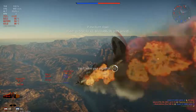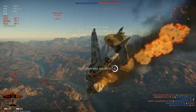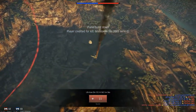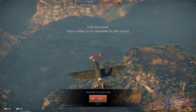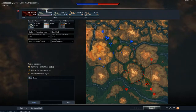So much for the Heinkel 111. I haven't figured out which key you press to bail out of the plane. As I make an indelible mark on the side of that mountain, I'm going to jump into a Junkers 87 Stuka.